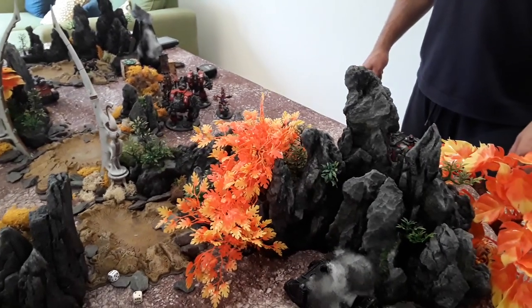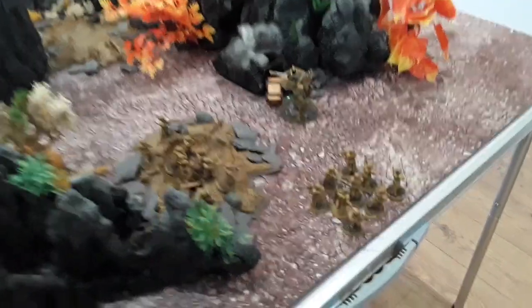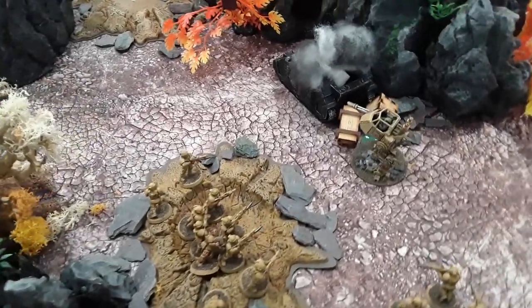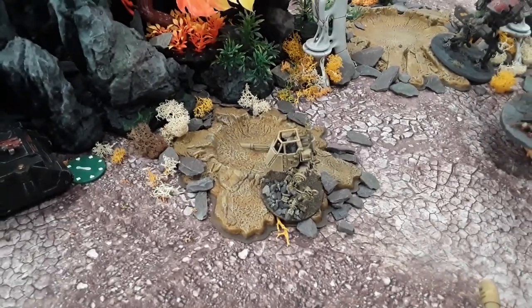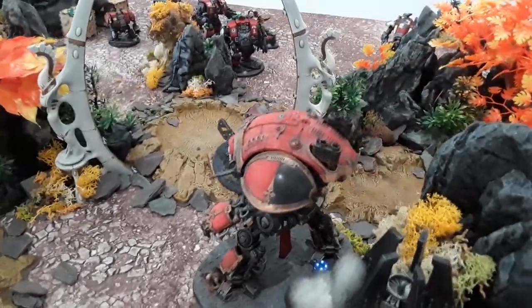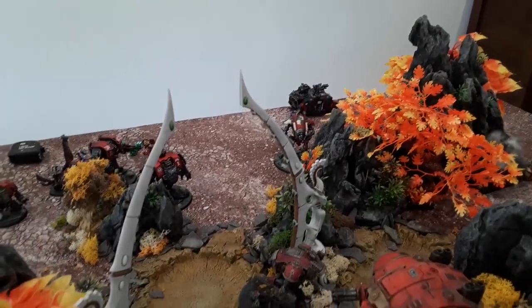Imperium turn one. The squad in the center stays still, the knight stayed still with good line of sight to the dreadnoughts. The tanks moved up a little bit but not more than half so they can still get full use of the turret weapon. One knight advanced with a roll of six. Big yellow moved forward and the armager moved up its full distance. This turn is about putting as much hurt into Dave's dreadnoughts as possible.